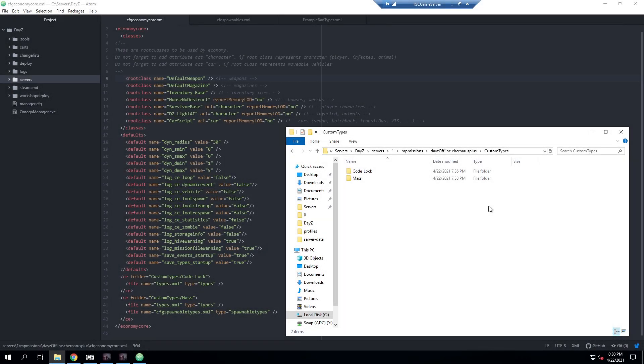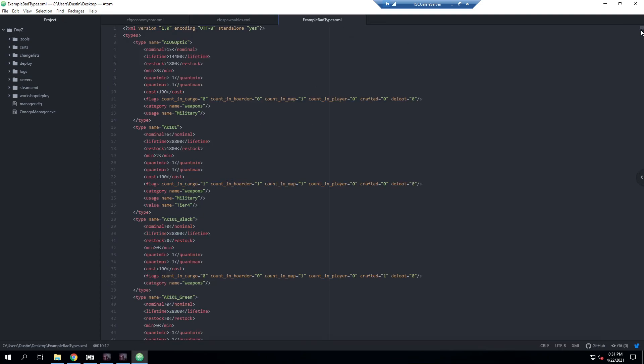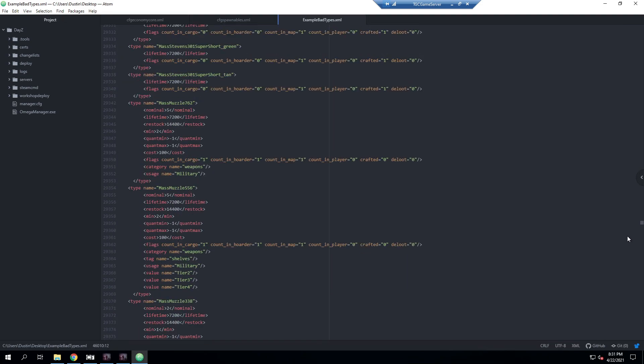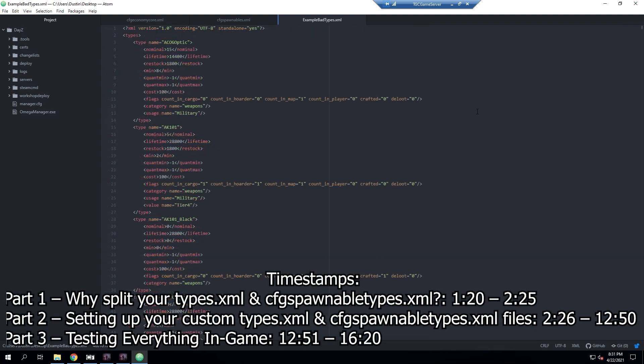Hey everyone, the Game Chief here. Today I'm going to be doing a video on splitting your types.xml and your cfg spawnables types.xml files into their own folders, so they look nice and clean versus this absolute mess when you have all your mods in a giant file and end up with 46,000 plus lines of just mayhem. Timestamps will be on screen, but this should be fairly short.